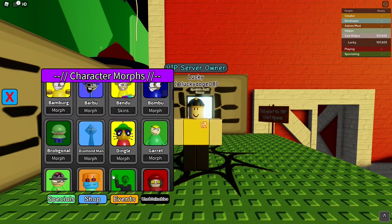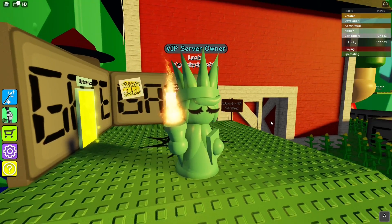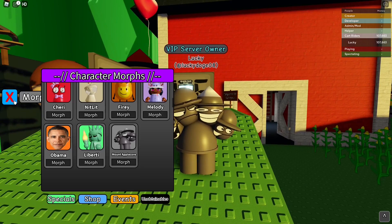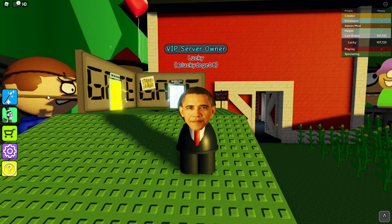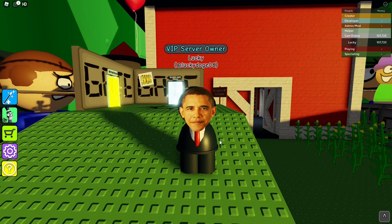Most of the skins I don't really have much to say about, because, well, they're what you would expect. I mean, they're cool and all, but there's not really much outstanding to say about them. This one's just a Statue of Liberty — pretty cool. Then there's the Mount Athlepore — pretty cool concept, pretty cool design. And Obama, as soon as I put him on, you'll see why he's so expensive. I'll just let him speak for himself. He plays this the entire time he's equipped. It's amazing.